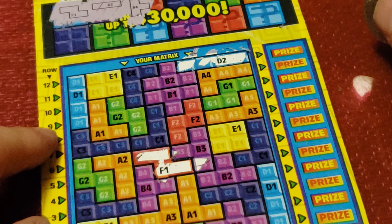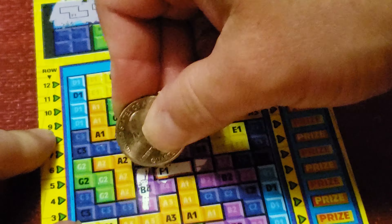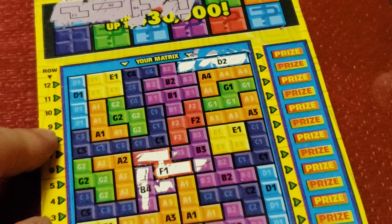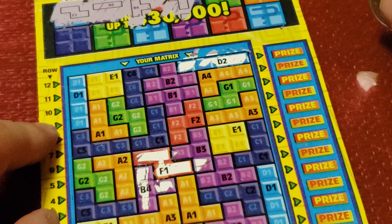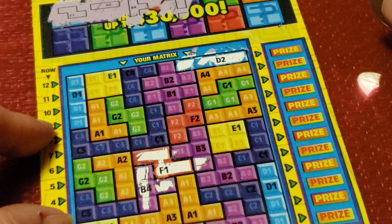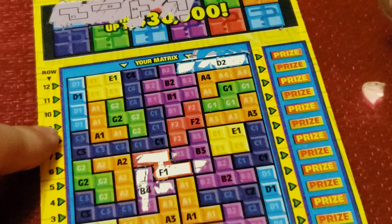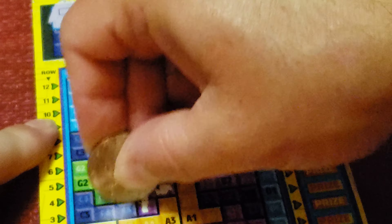B4. Let's see. Right here. A2 — that one goes vertically and then hooks left. A2. Right here.